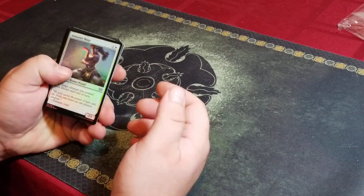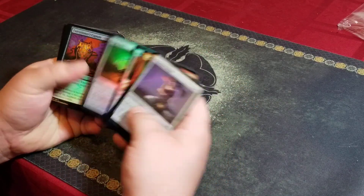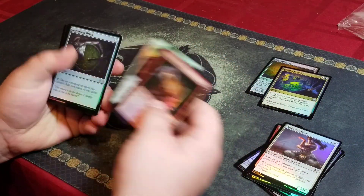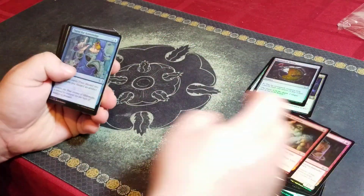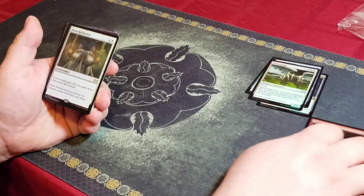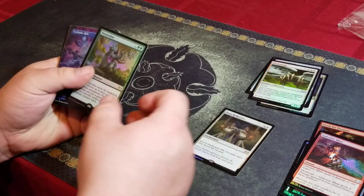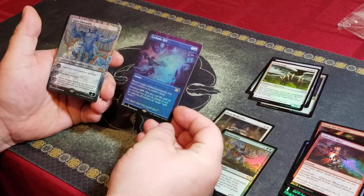All right, first pack — well, only pack. Expedition Map, Doctor Foundry, nice — the Drum, Flicker Wisp, very nice. I just got one of these before, so funny. Foil Boon Reflection, foil Terrastodon, Cyclonic Rift, and a Karn Liberated. Very cool.